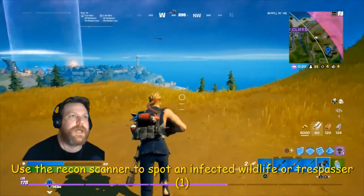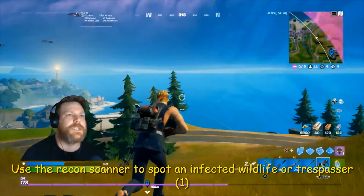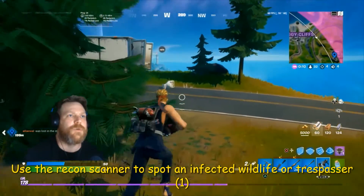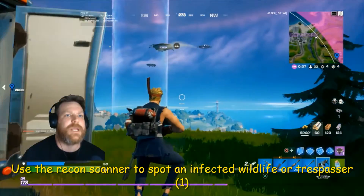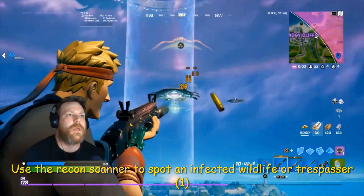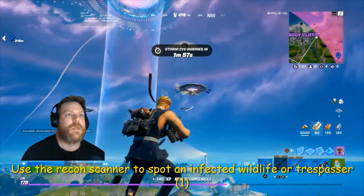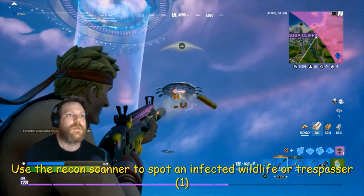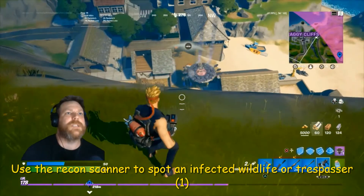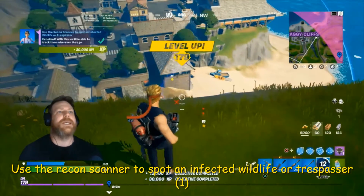We're going to change the plan and do it with a trespasser, seeing as the spaceships are there — it'll be pretty much easier. So what we're going to do is shoot down the spaceship and then just recon. There we go, we've got 10. Now shoot that spaceship down. Trust vessel come back. There you go, as easy as that.